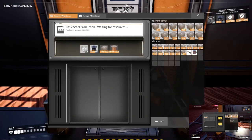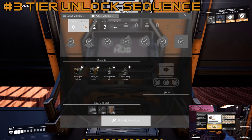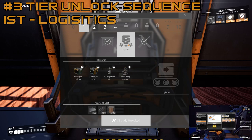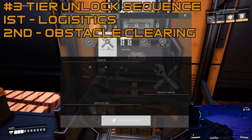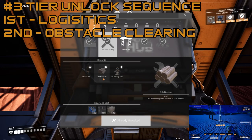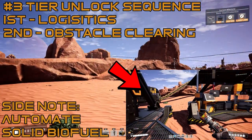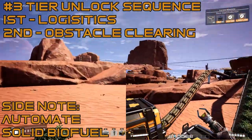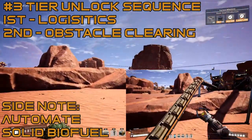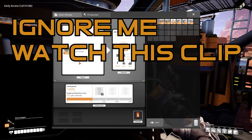For my third point, there is a specific order I recommend for unlocking your tiers. Once you get through tier zero, unlock logistics first. The second thing you should unlock is obstacle clearings so you can feed those biomass burners as fast as possible. I'd also recommend automating your solid biofuel — I had storage containers for leaves and wood, then belted them into constructors feeding another constructor.